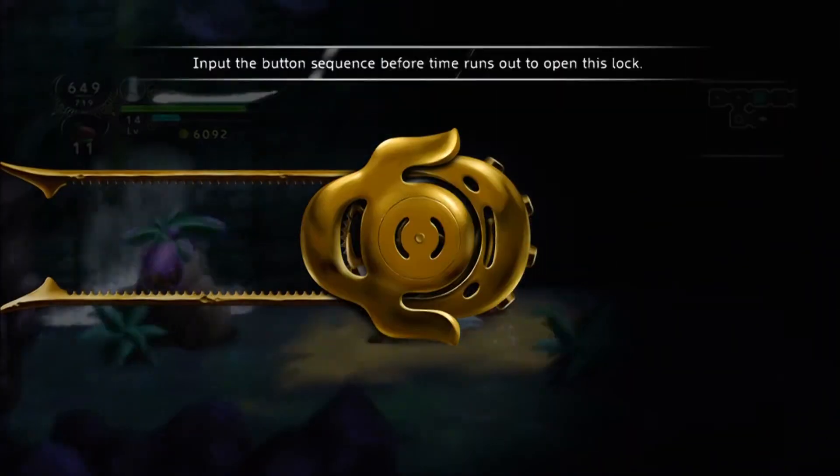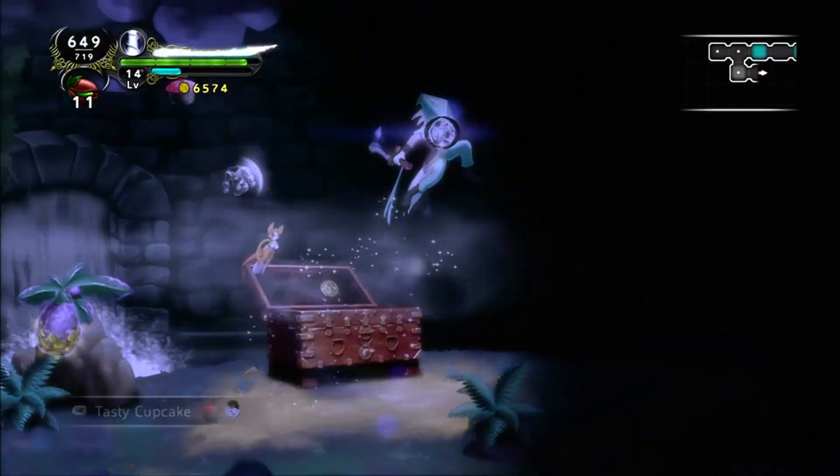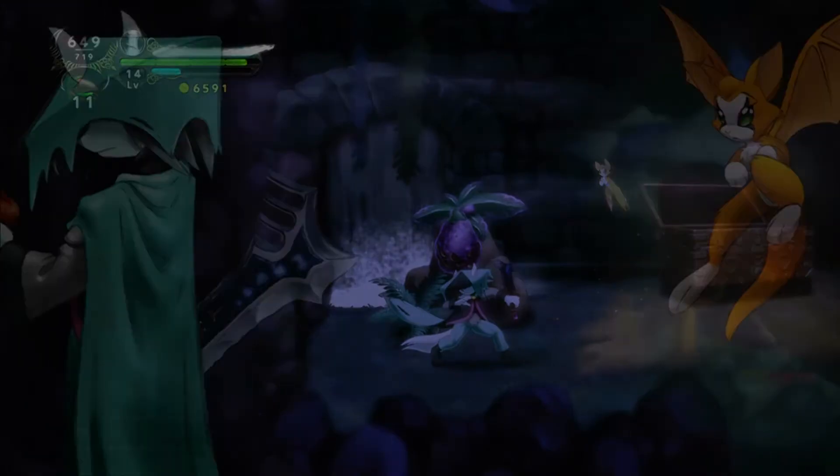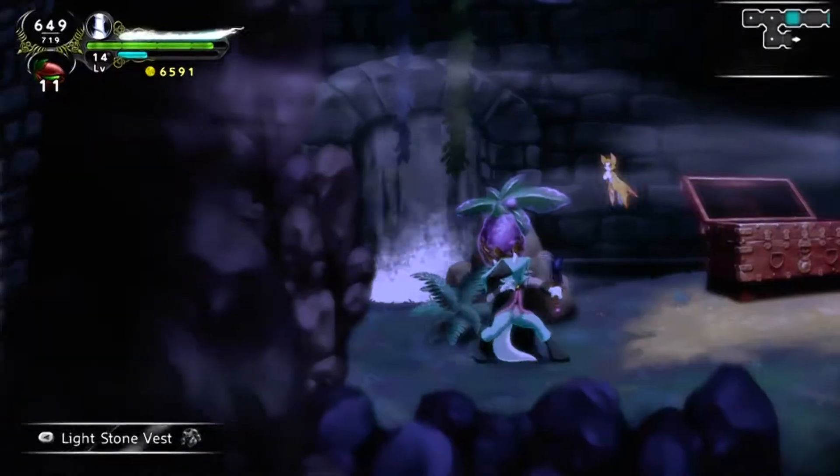Do I have a key? Yes, I do. This may be the last one in the eye — I don't want to have to come back here. Okay, some cupcakes. I think that's new armor, so let's check that out. Again, it's worse than what I already have. What is the point?